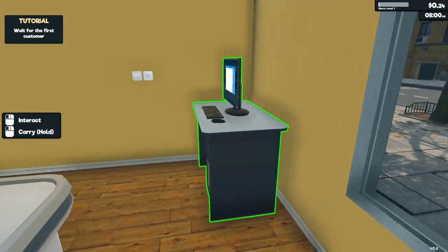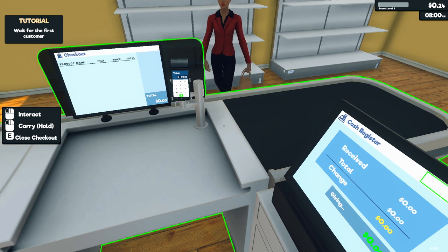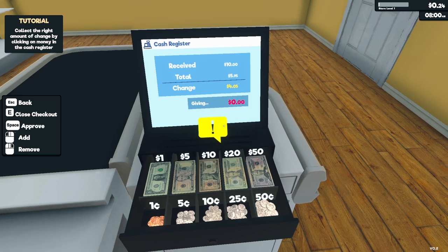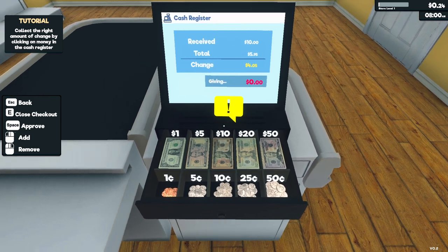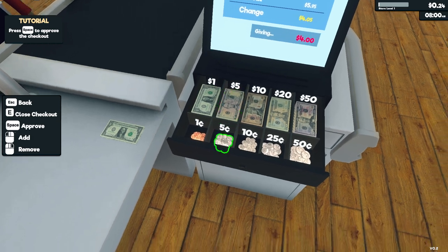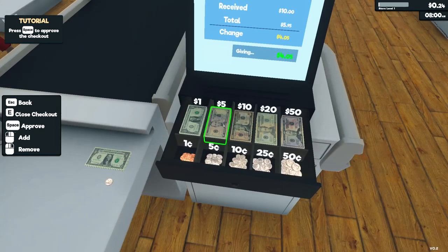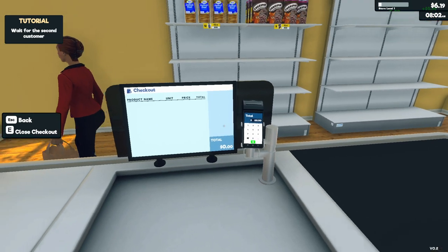So now we're open and waiting for our first customers. We have to check the stuff out, take the money, and give change back. She needs $4.05 — we do one, two, three, four, and five cents. How do we give it to her? Press space to approve checkout — that's how we do it.